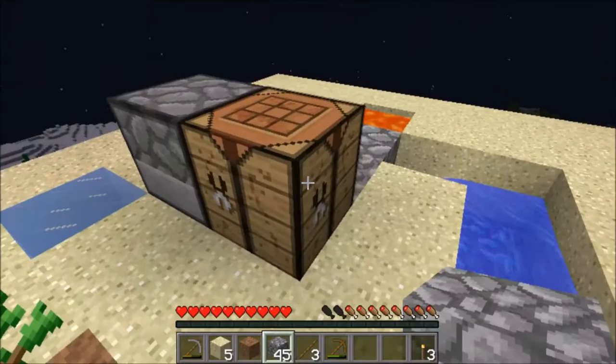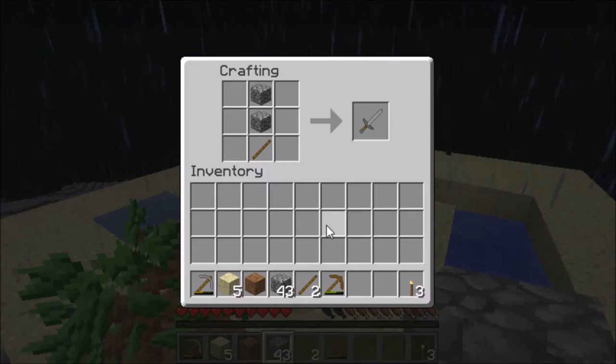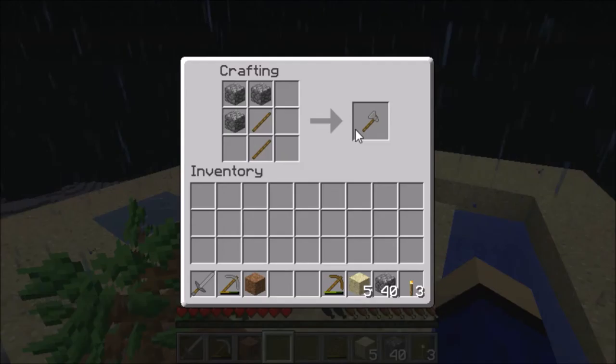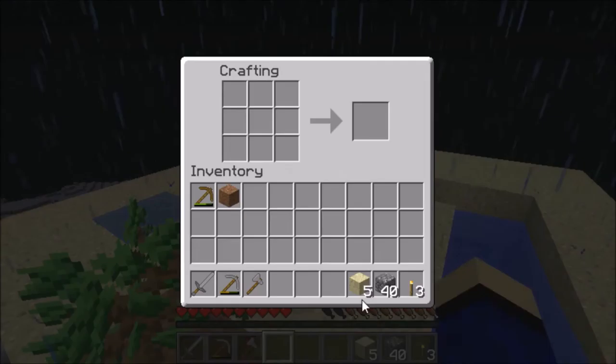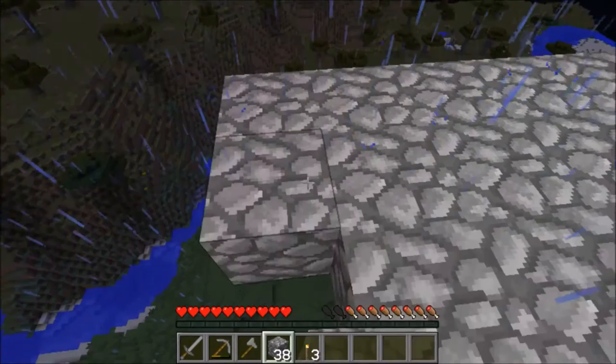I want to make some tools — I can't make tools, I don't have any wood. Wait, yes I do. Let's make a sword. It's raining right now, that kind of sucks. Let's add some more onto our island.